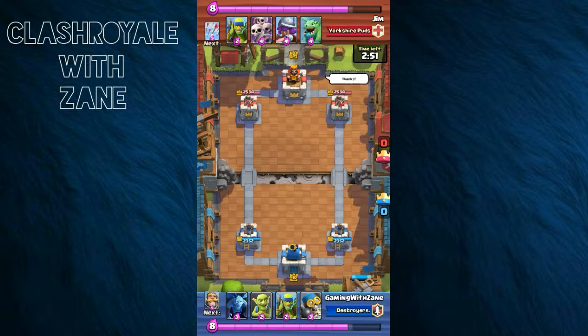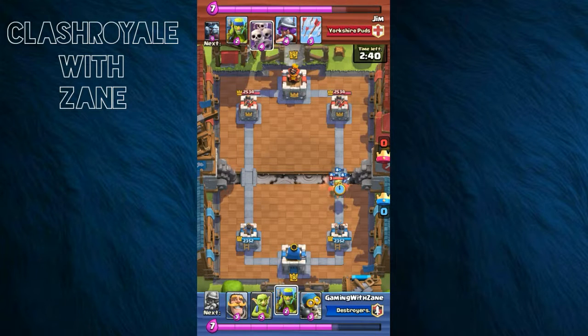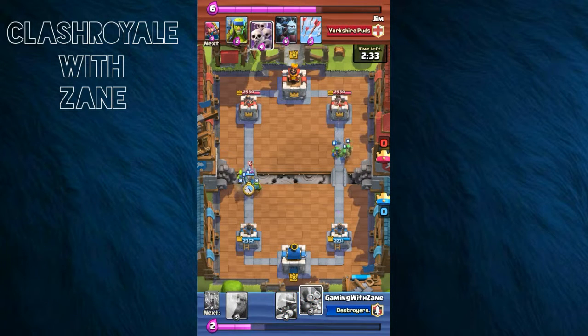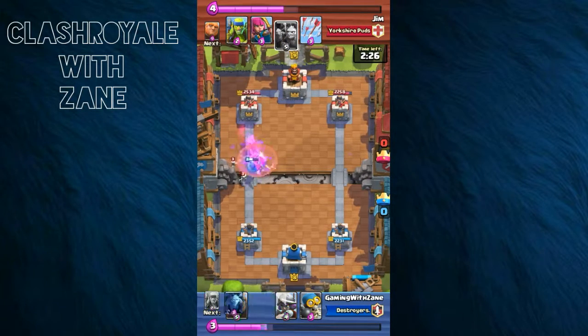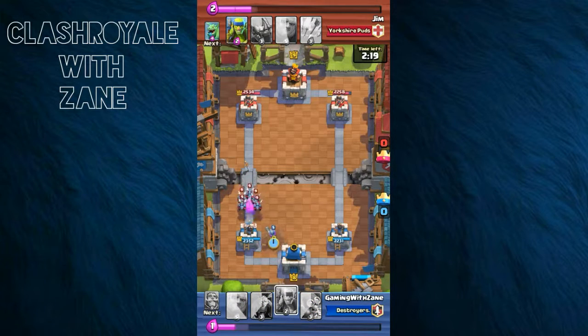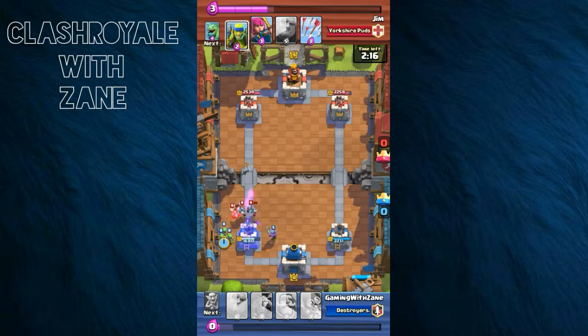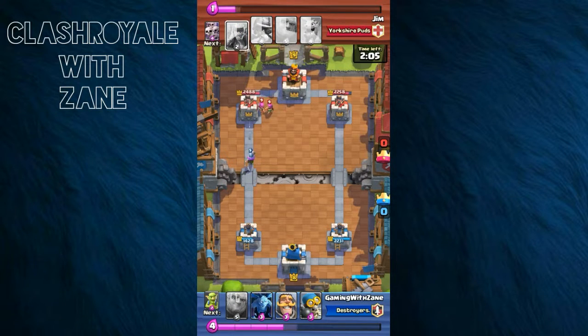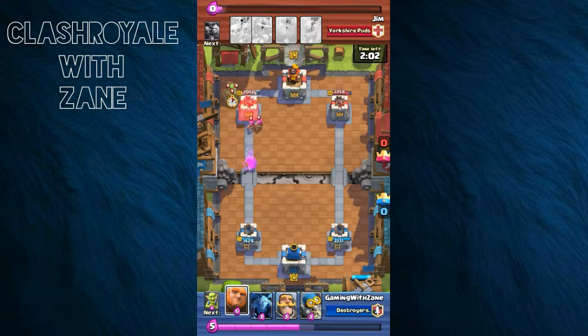So here I am up against Jim — he's a level nine with almost the same cards. I thought I could beat him but something inside me said no. I Zap his Skeletons, here comes a Minion Horde, and I use a Musketeer to help. We've got to take them all out as I push toward his base.